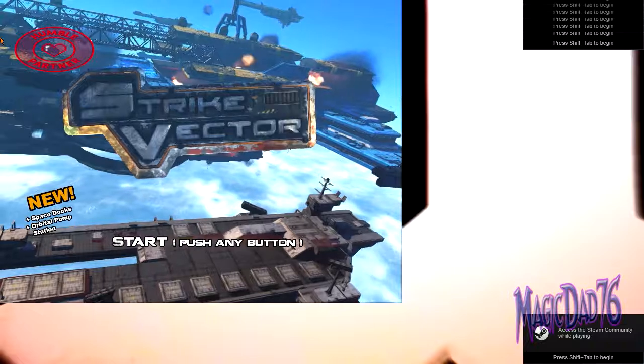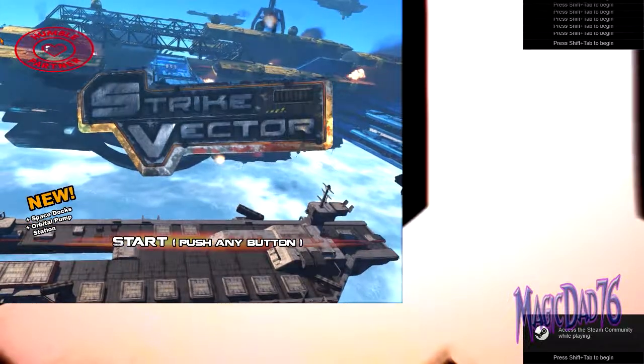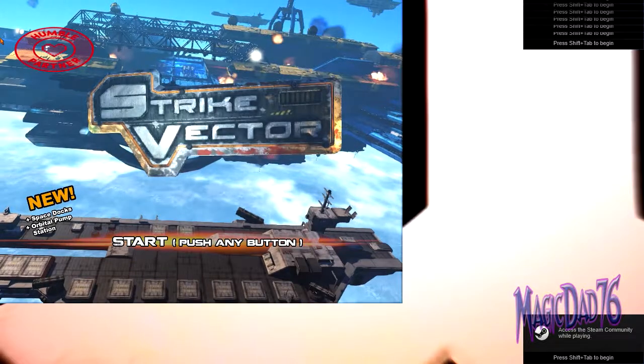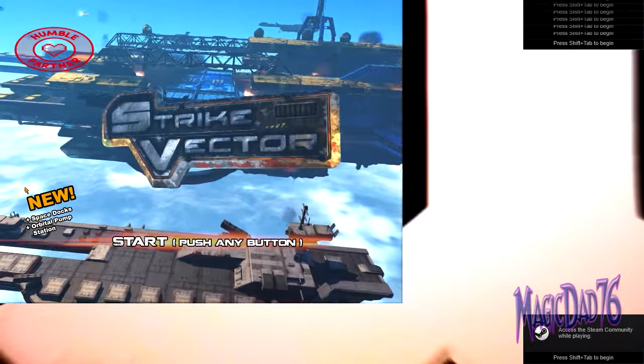Welcome, it's Magic Dad with an episode of WTF Did I Buy? This week we are looking at Strike Vector, and I have no idea what to expect.